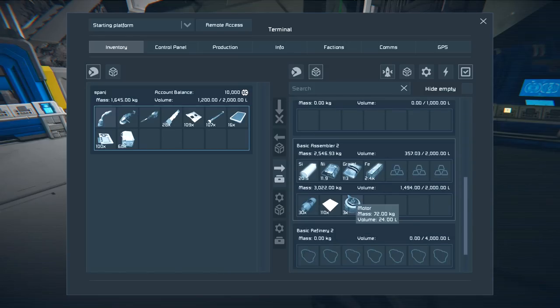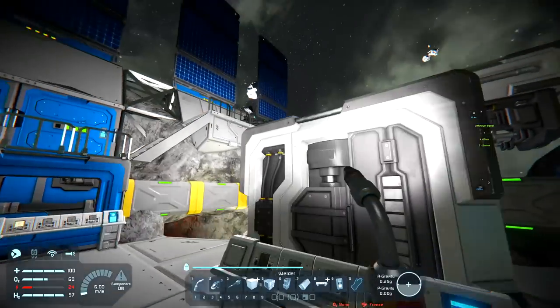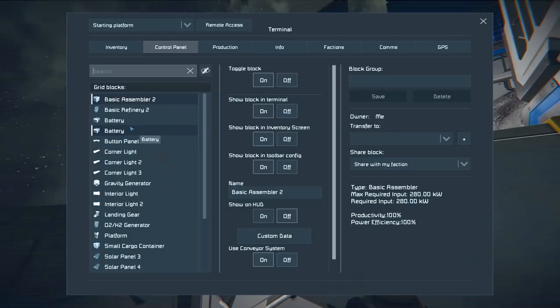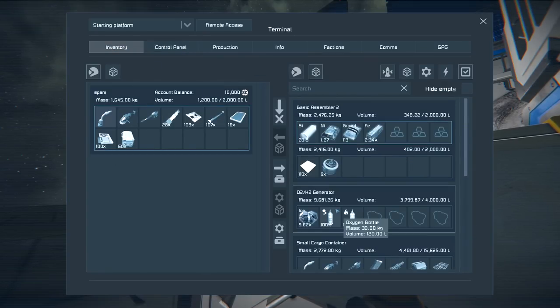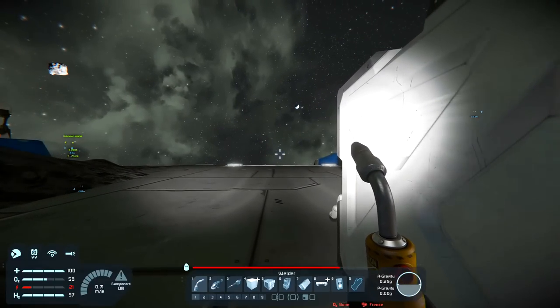Small cargo container - there we go. I can't seem to access any inventory from these little panels - it's such a shame. I have to actually click on these things. The assembler has an input but not an output, so I assume it just assembles things and leaves them in itself. Steel plate - should be able to finish that off now.